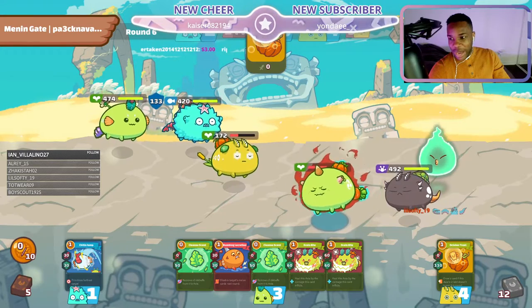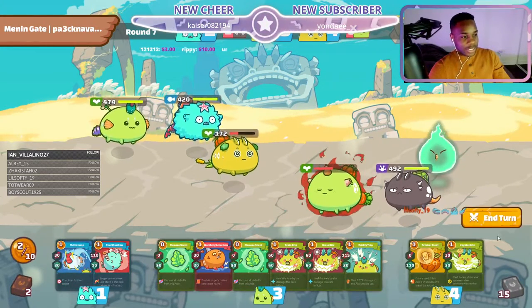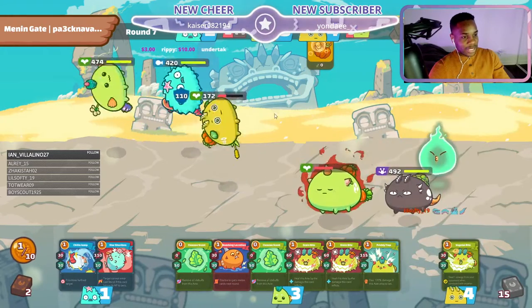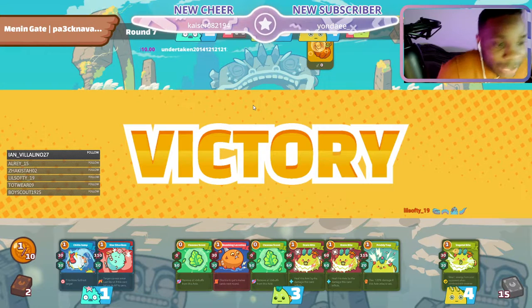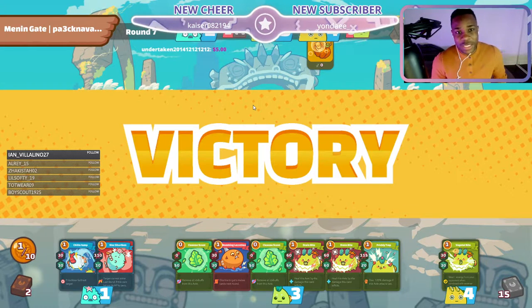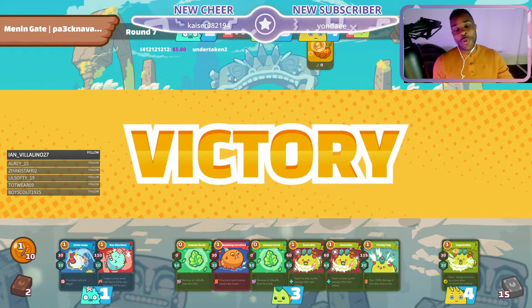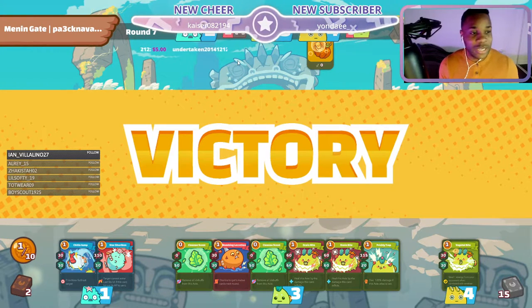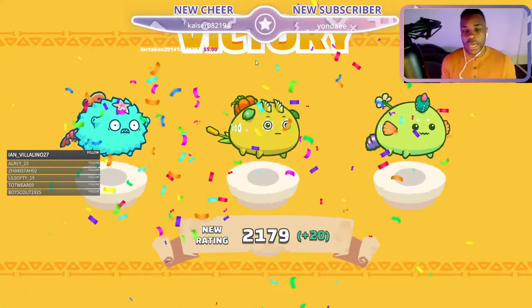He says am I late to the party, I overslept — no, you are just in time my friend! Just like that we get the W. When people go against the double plants with the aqua team, if they don't play their cards right it doesn't look good for them. We won with three axies still standing — you can see why this team is absolutely deadly.